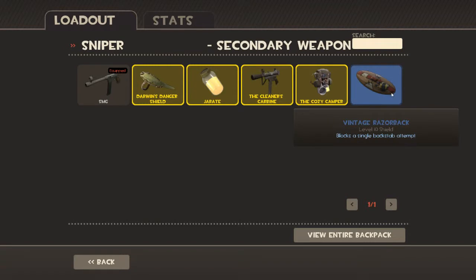The Razorback blocks a single backstab. So if the spy tries to backstab you, it doesn't work. And it'll also play a noise that you got backstabbed, so you'll be able to go try to kill the spy.